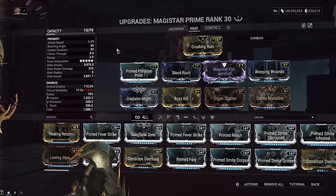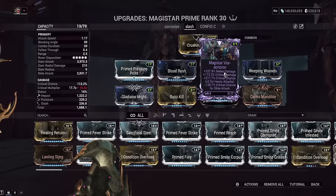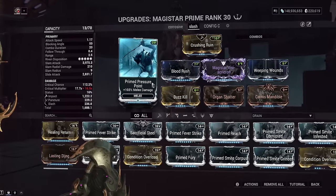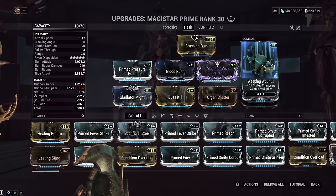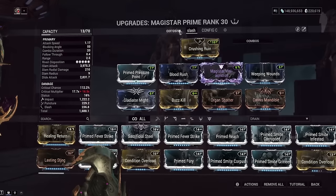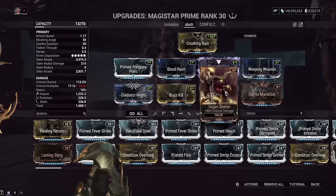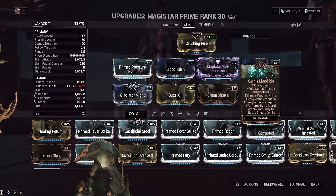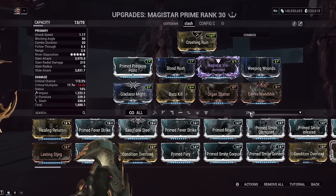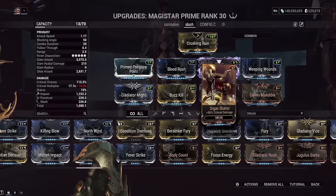So we've got two different builds here. This is the slash proc build — very similar to my old Amphyas build, basically the same thing with a better Incarnon. We've got Prime Pressure Point for melee damage. The thing is, Condition Overload does not work on Khora's Whip Claw. Whoever told you that was wrong. What does work is overall melee damage — that's why our frame arcane is an overall melee damage arcane. We have Weeping Wounds and Blood Rush so that combo increases our weapon stats a lot. Very good for a slash proc build. We've got crit damage here, crit damage here, a little bit of extra crit chance with Primed Fever Strike, and two slash proc mods — Buzzkill and Carnis Mandible — giving much higher slash proc chance. The consistency of slash procs is more important to me than swapping one out.